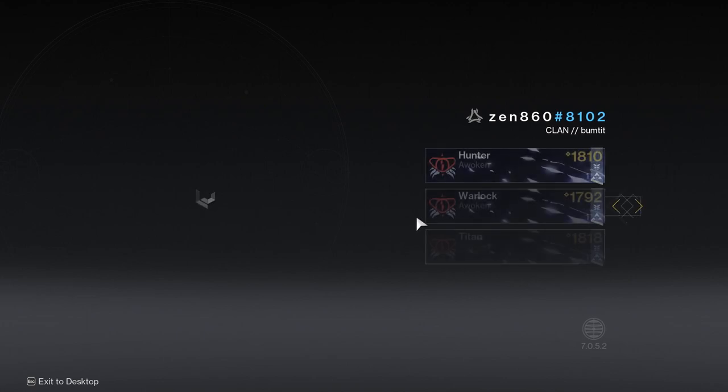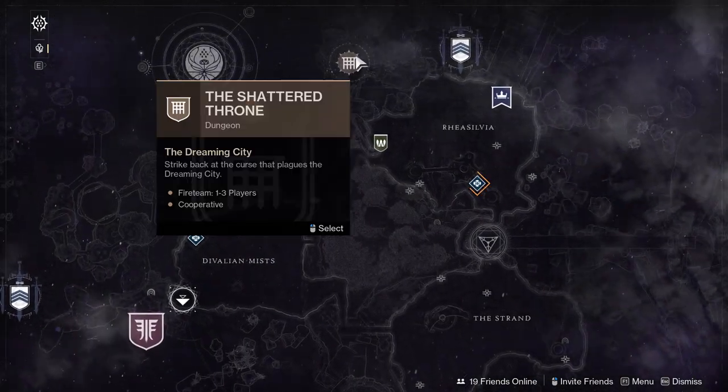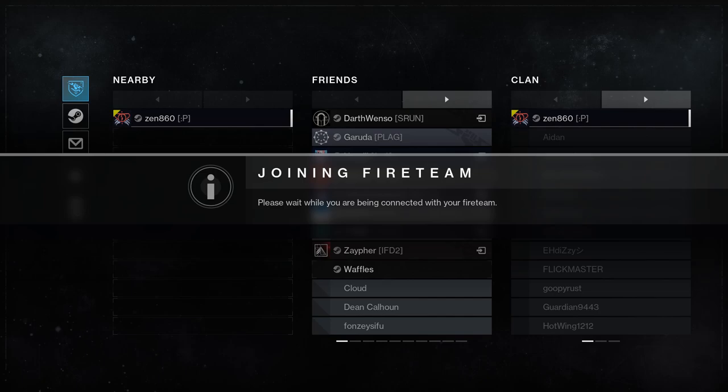Next, you'll switch to the character you intend to farm with. After clearing the boss, you'll switch back to your checkpoint character, invite everyone, then join the activity. The second your ship starts to land, you can press swap character — this saves you a bit of time. Then you go back to your farming character and clear it again.